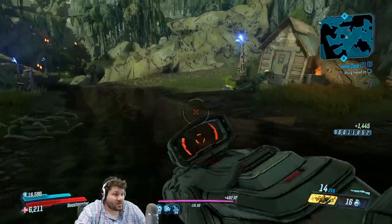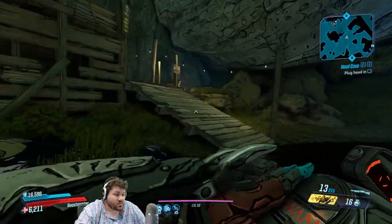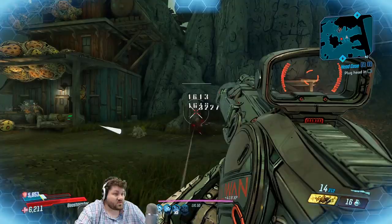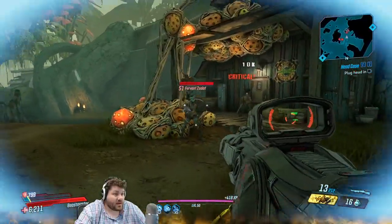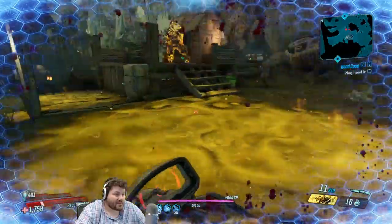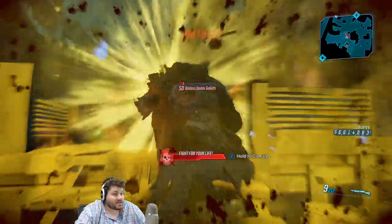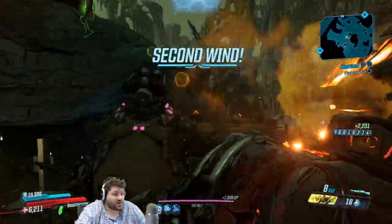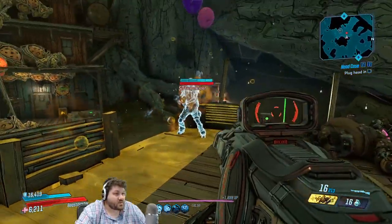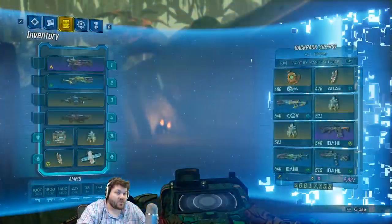The wiki says this cannot roll in any elements, and I haven't seen it in any elements, so I tend to agree. I'm really impressed by the range you can use this shotgun at and still do respectable damage. At longer ranges against thinner mobs you do miss some pellets. We got a badass Deadly Goliath here - he was easy to take down, and we one-shotted the next enemy in True Vault Hunter Mode.